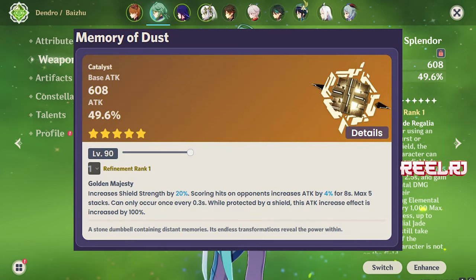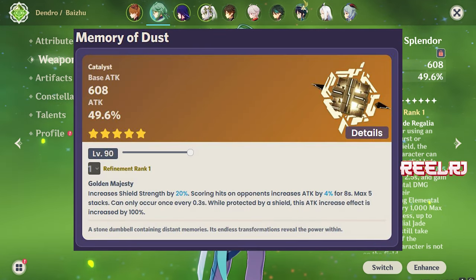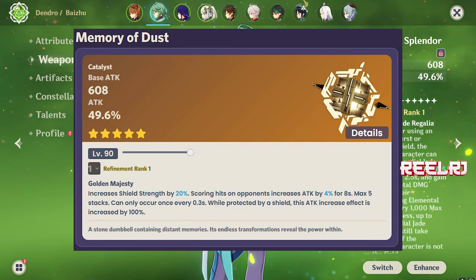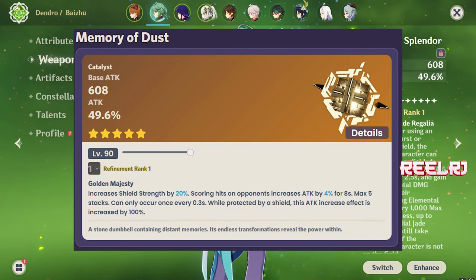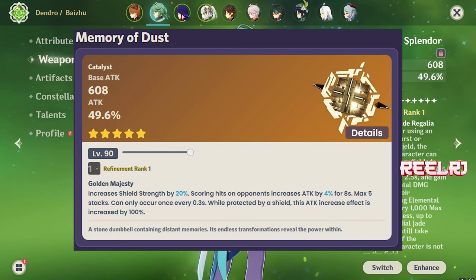Starting off with number 5, we have Memory of Dust. Memory of Dust has a base attack of 608 and attack percentage of 49.6 percent. This increases shield strength by 20 percent. Scoring hits on opponents increases attack by 4 percent, max 5 stacks, and can only occur every 0.3 seconds. When protected by a shield, attack is increased by 100 percent. With Ryotesli, you can pair her with Diona, and this will buff Diona's shield strength by 20 percent.